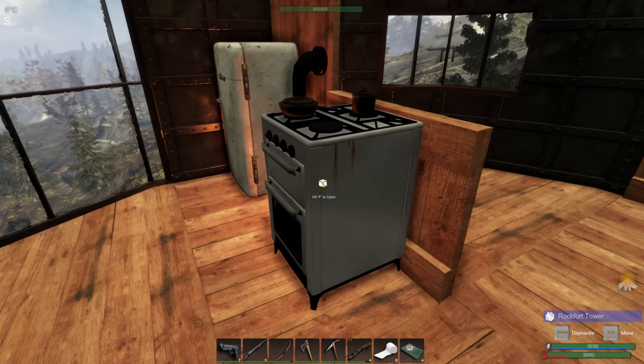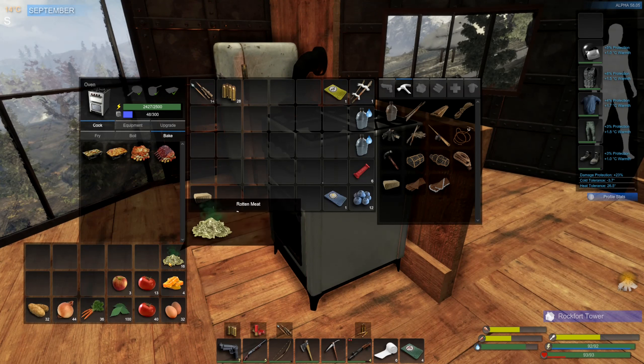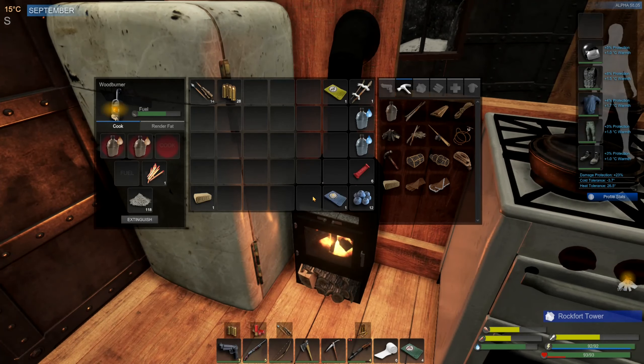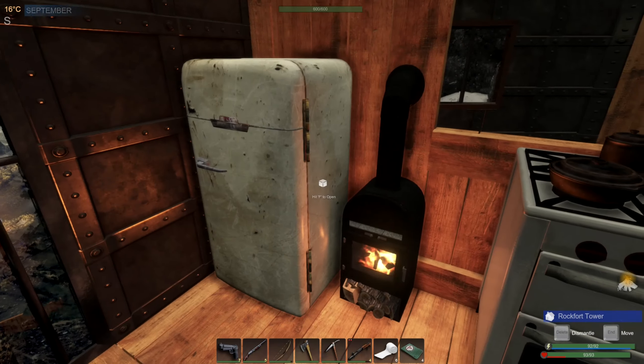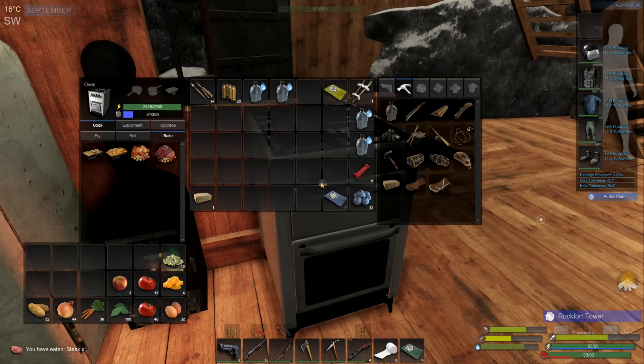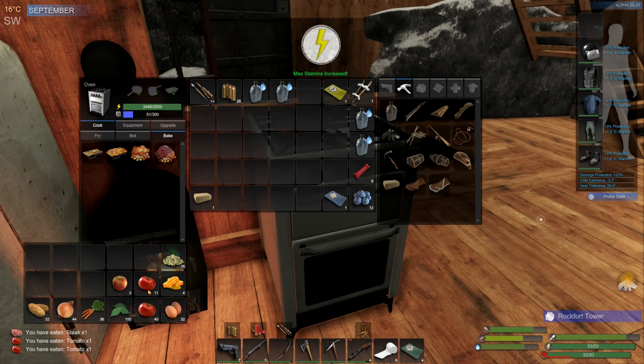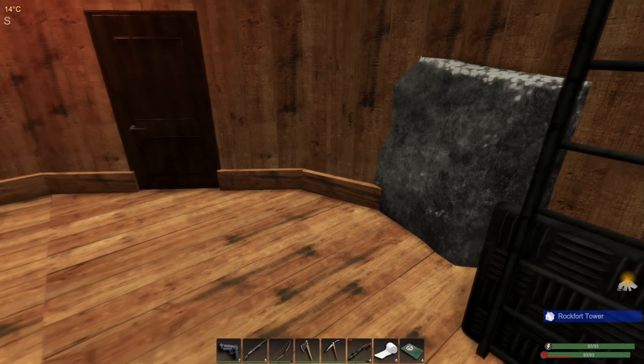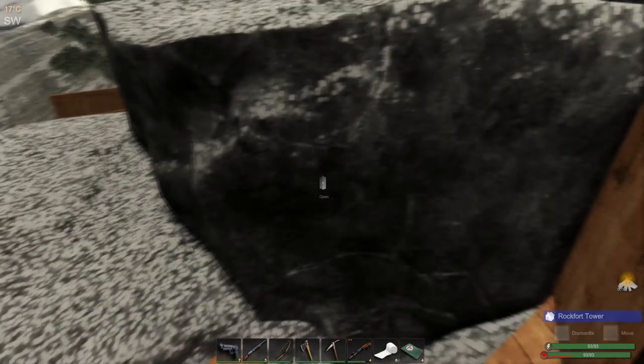I started keeping my rotten meat in the oven because there's a current bug where when you cook something in the oven and then come back to it later, there will be rotten meat in there. By keeping the rotten meat in there it just automatically stacks, which saves me constantly emptying it — I thought that was quite a clever idea. We could do with a little bit of food — that'll keep us going, and we've still got a bit of daylight.